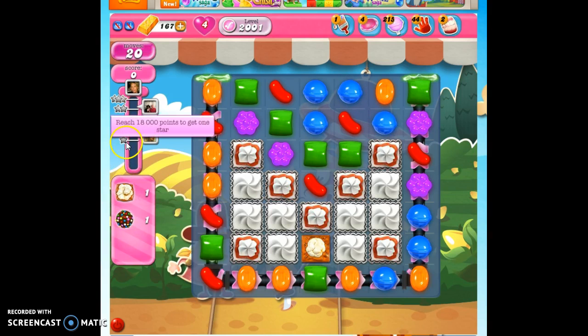To collect one popcorn, one color bomb, and reach 18,000 points — here's the popcorn. If we can pop this with one turn left, it'll give us this color bomb that we can then access.